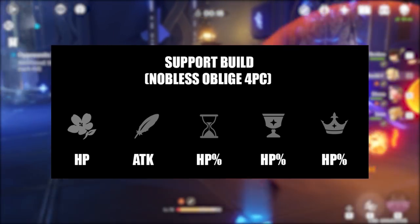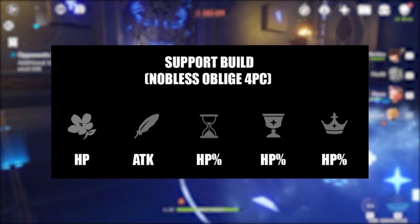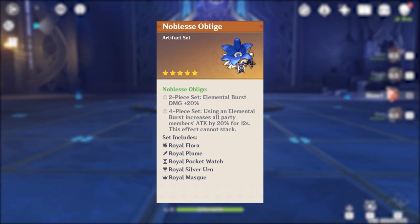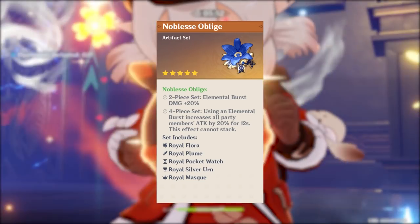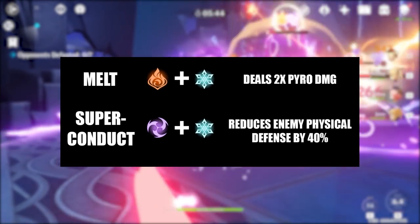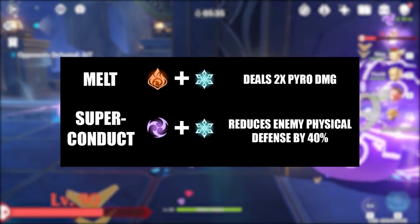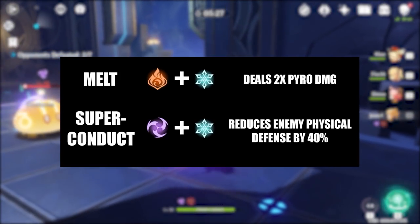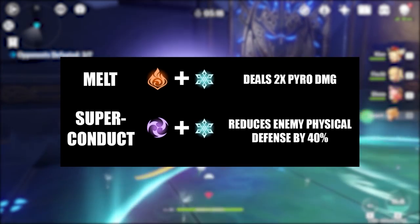For this case, we still run HP main stats where we can, as we do not need Diona to do damage. For this build, the 2-piece set bonus does not do much for her, but because we are running HP main stats and do not care too much about the substats, this set should not be too hard to farm. My current build uses the Noblesse Oblige 4-piece set. With the 4-piece set, all party members gain a 20% attack boost when she performs her burst. Her burst is a 12-second cryo field, and I make use of this field in two ways. The first is for performing melt reactions — melt reactions do 2 times the damage of the normal attack and are the strongest reactions in the game. With the Noblesse set, the character performing melt will gain an additional 20% attack boost, similar to equipping another 2-piece Gladiator set. The second is for performing superconduct. If you are using a physical damage dealer on your team, superconduct is a must as it reduces enemies' physical resistance by 40%. On top of this, your physical DPS will gain a 20% attack boost from Diona after she puts out her burst. This combo works well with Keqing, Beidou, or Fischl, as all three can do good physical damage and proc superconduct.